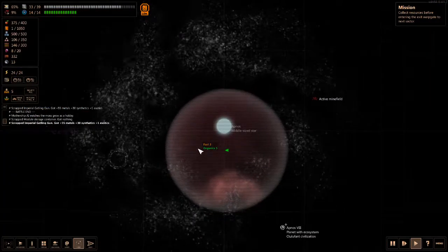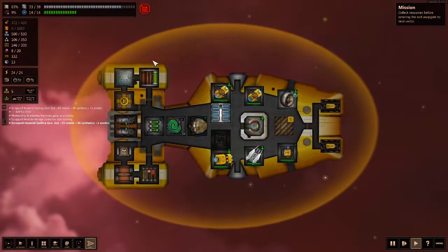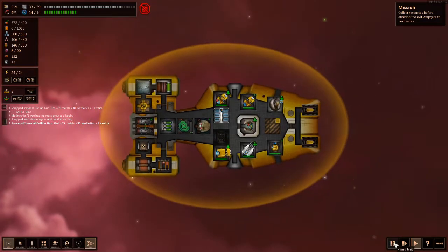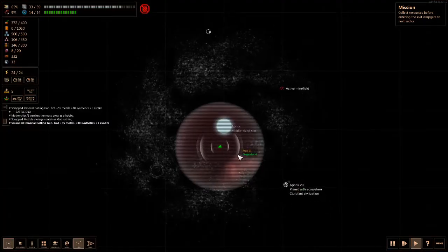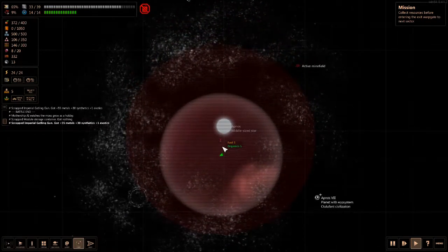We can still fly a little. Let's fly this way. How do we activate the SOS? We're going to turn on our SOS and see what this does for us, because we are in a rather unpleasant situation.